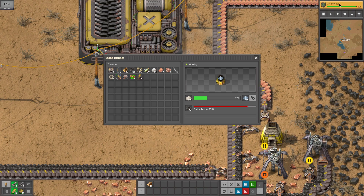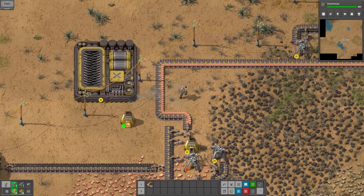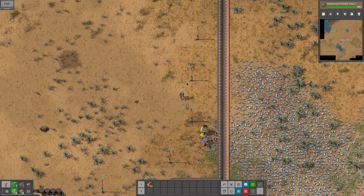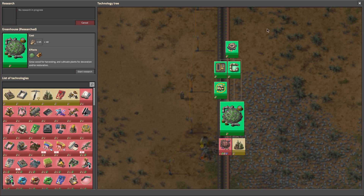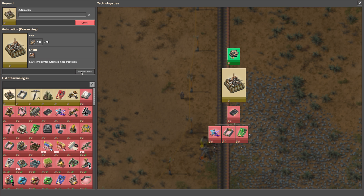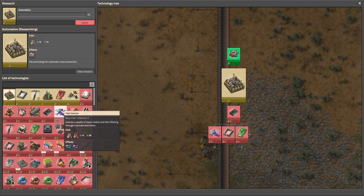So the greenhouse will be done in just a second. We have our first bits of glass here. So as soon as that pops — which it just did — we can go ahead and get our greenhouse made. Now we're going to go ahead and do the regular automation.